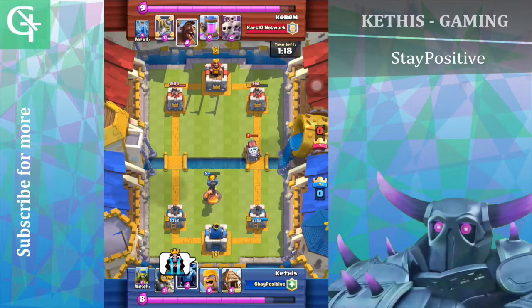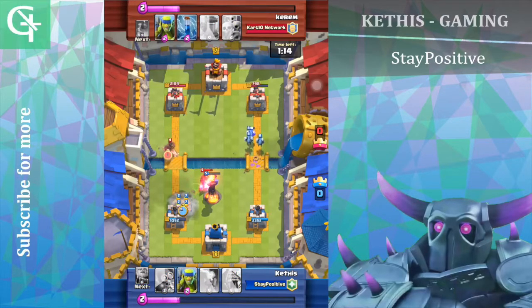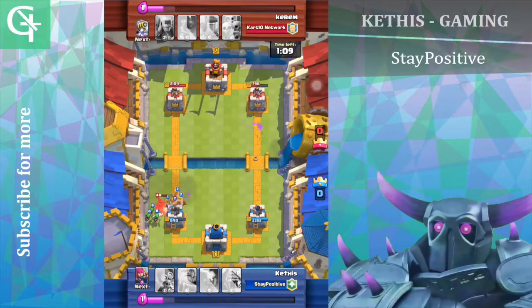It was pretty sad that we didn't take down his sparky. Now he mirrored his hog rider, so I had to use my barbarians to take down the hog rider.